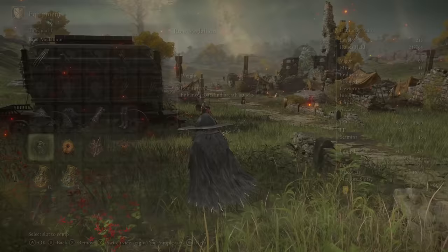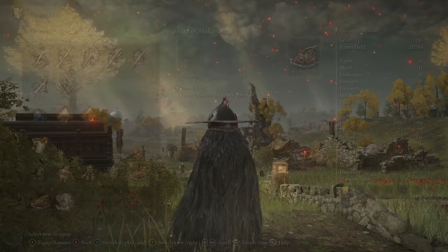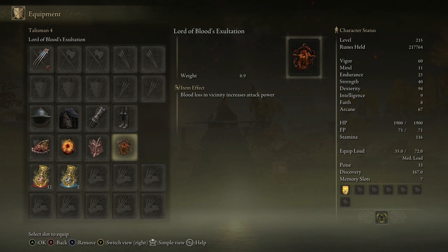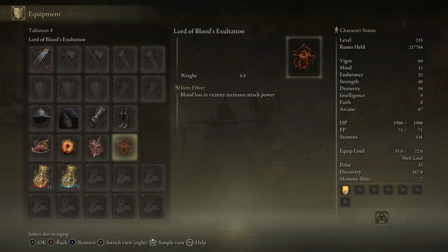742 damage just screaming at them. So Alexander or the raw one — Alexander's buff is smaller than the raw one. Obviously you can put both on but we're not gonna do that. The reason I have this on is because that's literally like 20 levels of usage. We got the Rotten Winged Sword Insignia because we're gonna hit fast and hard, and the more hits the better. Then this item — I read about it on the wiki — blood loss in vicinity increases attack power.